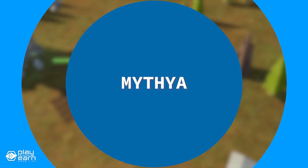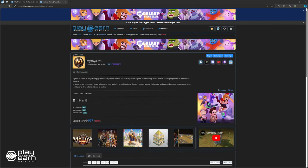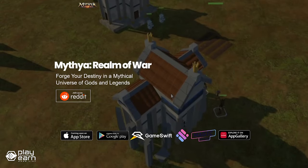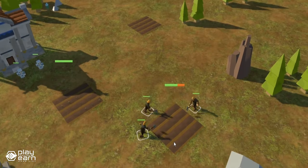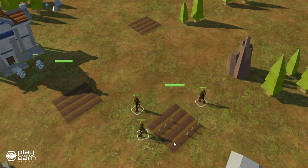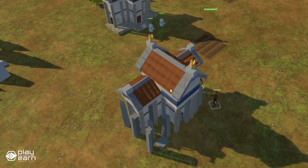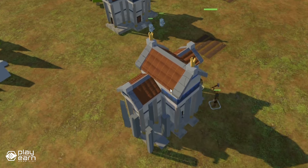The first game on our list is Mythia. Mythia is a strategy game being built on Ethereum. Mythia: Realm of War is a real-time strategy game developed by Mora Games. In this game, players assume the role of powerful gods, commanding armies, and constructing their realms in a mythical world. You can choose from a diverse selection of mythological pantheons, each with their own unique strengths and divine abilities. You can then harness the might of your chosen gods and forge an unrivaled realm in the world of Mythia.